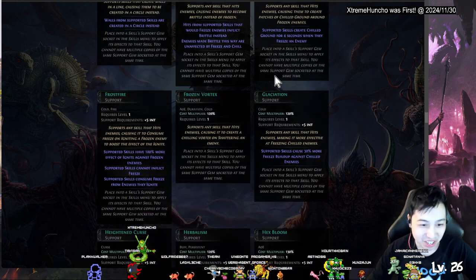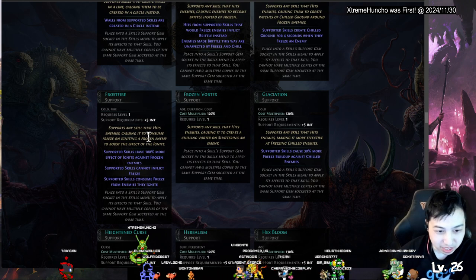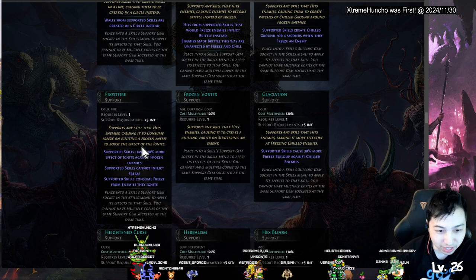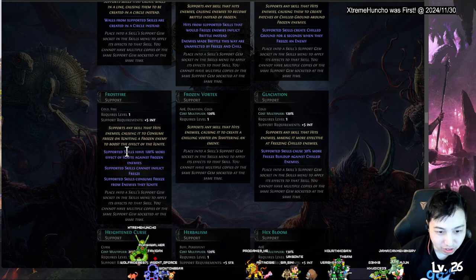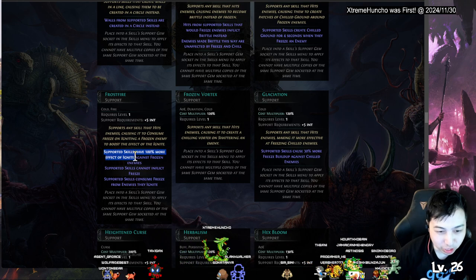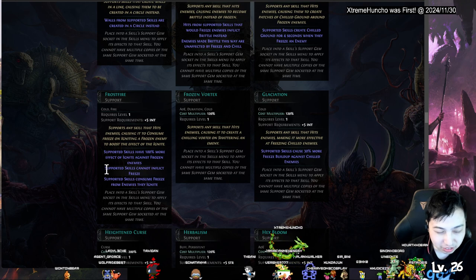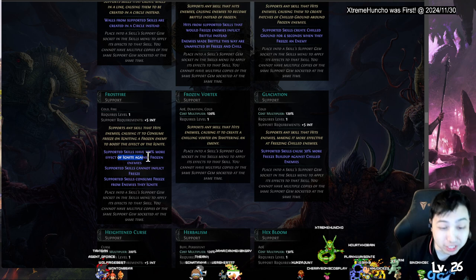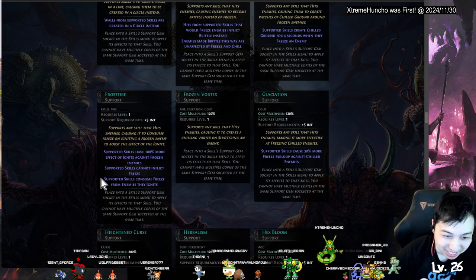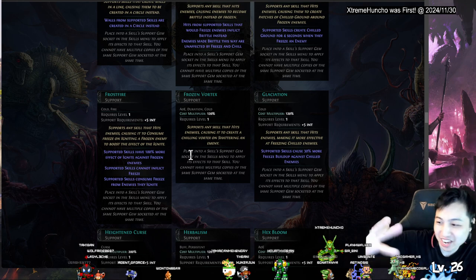Frost Fire — hits enemies consuming a freeze and igniting them. The freeze boosts the effect of ignite — 100 percent more effect of ignite — so if they're frozen there's more chance to be ignited and the ignite is stronger. Then it consumes the freeze, so you change the ice into fire and the fire is like doubled.